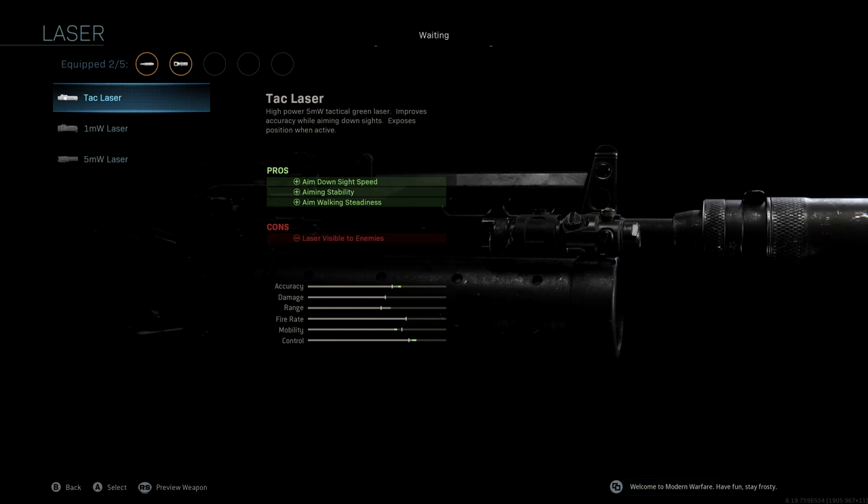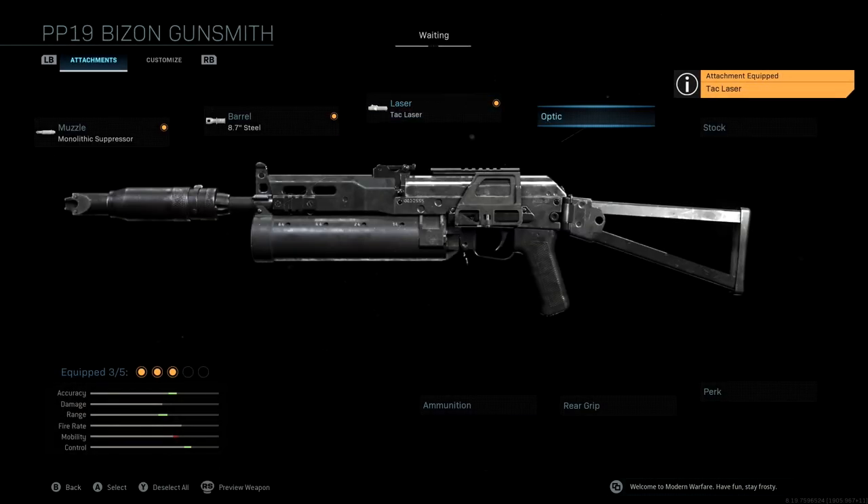The laser we're using is the Tack Laser. Since this is an SMG, we're probably going to have a lot of close quarters gunfight situations, and with the Tack Laser we're getting aim down sight speed, aiming stability, and aim walking steadiness. The aiming stability pro isn't really that important since this isn't a sniper with idle sway, but having that ADS speed and aim walking steadiness is really going to be clutch, giving a nice boost to accuracy, mobility, and control.